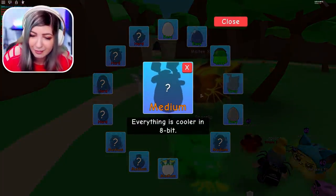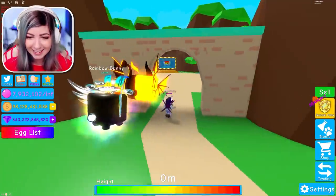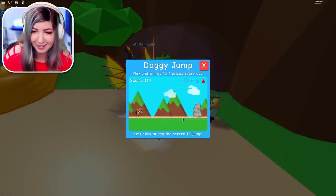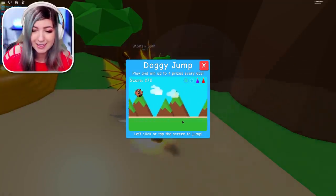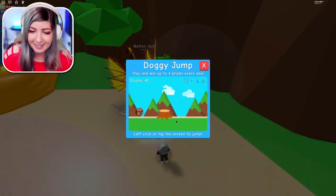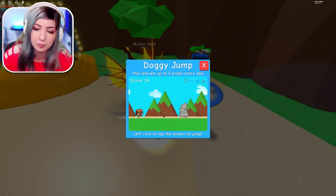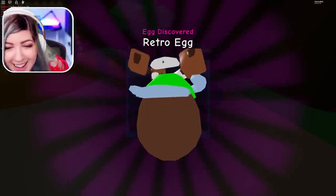I'm going to skip the jazz one for now, but this one is 'everything is cooler in 8-bit.' I know what that means. Oh my God, that's obvious. I'm not telling you how to get the rainbow one then. It has to be in here — come on, how do I get it? It was at 2-18. Once I get there it's coming up — hopefully I don't jump over it. Is this it? I did it — retro egg! I am a genius.